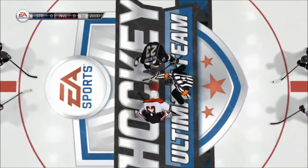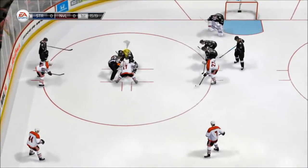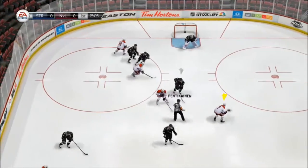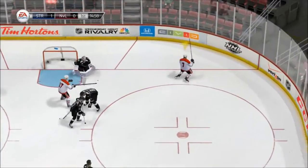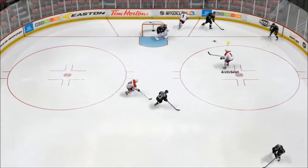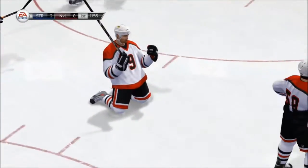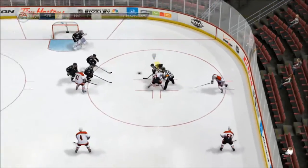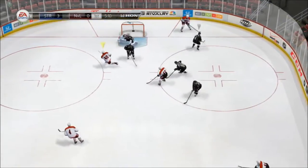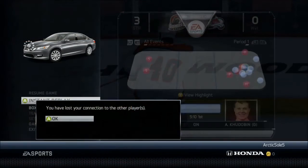We're going to start off this game — this guy doesn't look like he has anybody too great. We win the faceoff to Stewart; Stewart walks around the guy and snipes it top corner over Hudobin. We're up 1-0. This guy makes a terrible giveaway to Gillies, and Gillies makes no mistake, tucks it in 5-hole — 2-0 for us. He wins the faceoff, goes back, puts it in the corner, Gravner takes advantage of it and snipes it top corner. And that would be it, as he ragequits, as you can see right here.